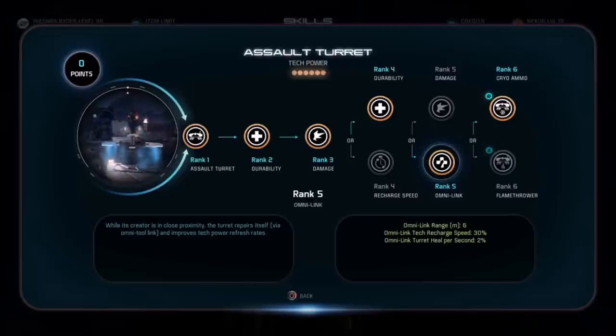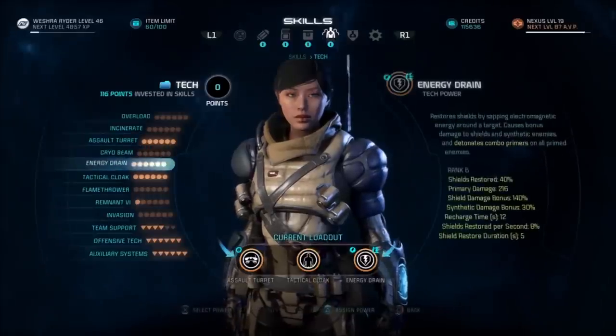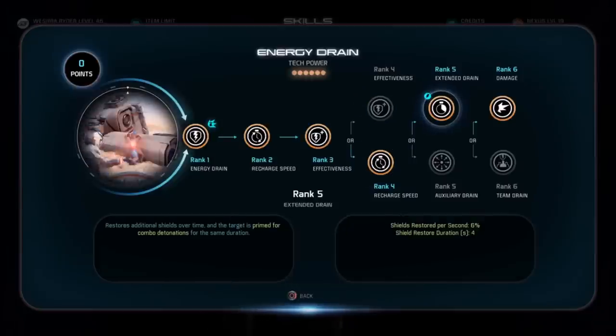Now, as for the turret, which is kind of like my third skill, this is more of a passive. If your turret is nearby, it gives you a 30% tech recharge speed, which is huge. And then if you set it up to shoot cryo ammo, it primes targets for you and weakens their armor. So now we have a shield stripper in energy drain, and we have a turret that helps weaken the armor of whatever we're shooting at. Works out great.